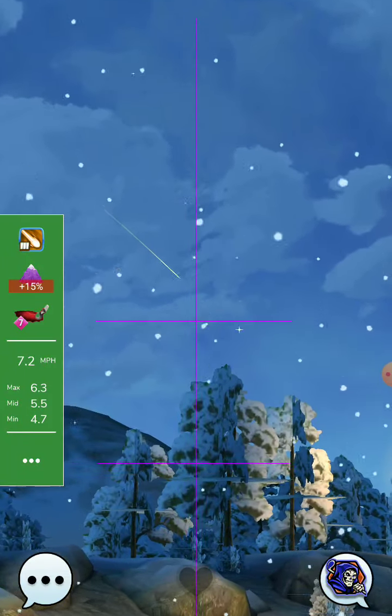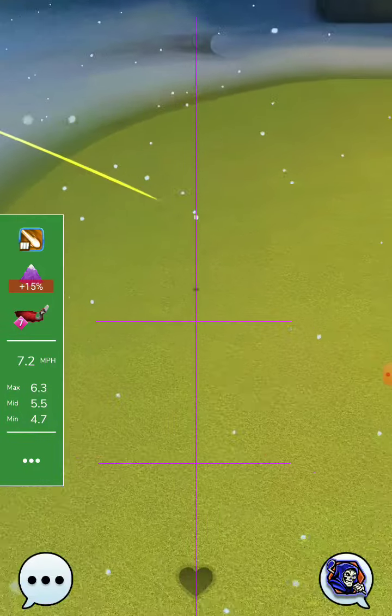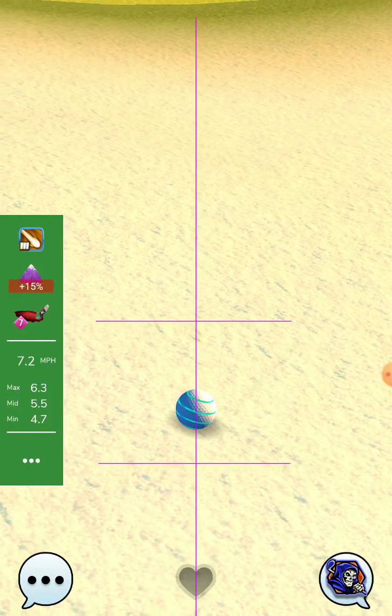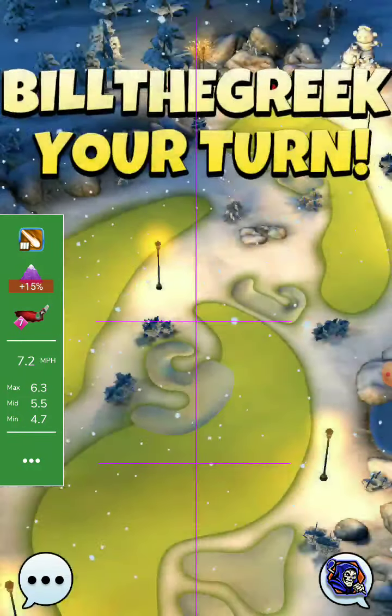And 2 rightspin, and you will not push up, and you will have max over power with one and a half ball kill to the right. Now we will need half a ball kill to the right, with no push up and no over power.